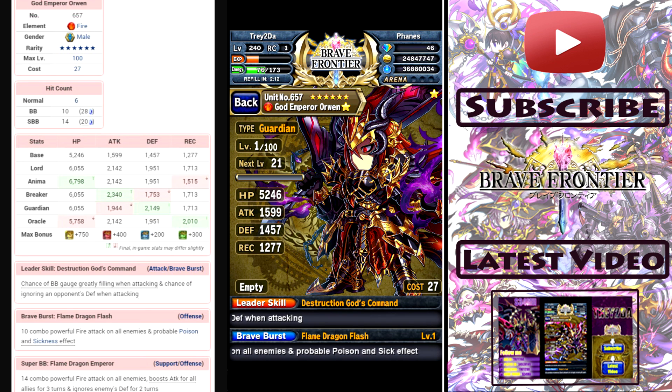His BB, which is called Flame Dragon Flash, has a 45% chance of causing sickness and poison. Now his SBB is completely different from his BB — it's still an AOE, but his BB inflicts status ailments while his SBB does not at all. His SBB boosts attack at SBB level 10 by 70% for 3 turns, and then grants ignore defense to your whole squad for 2 turns.